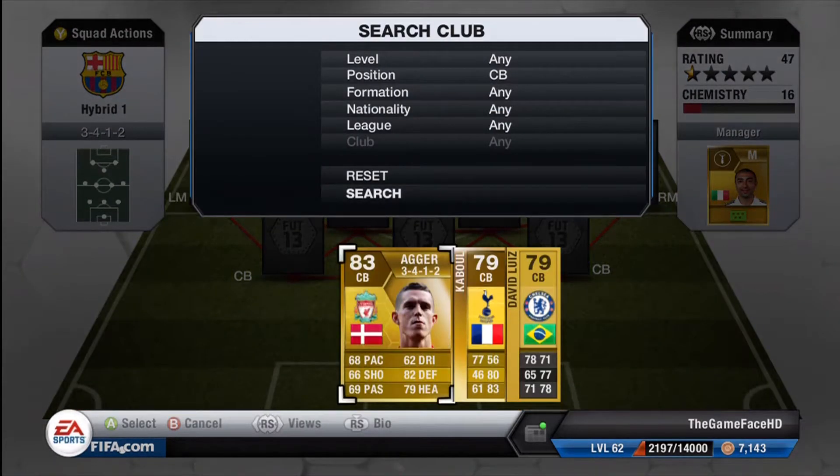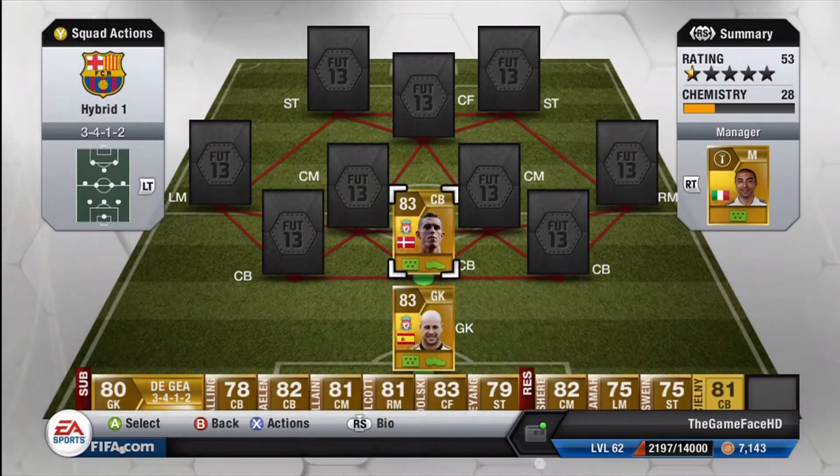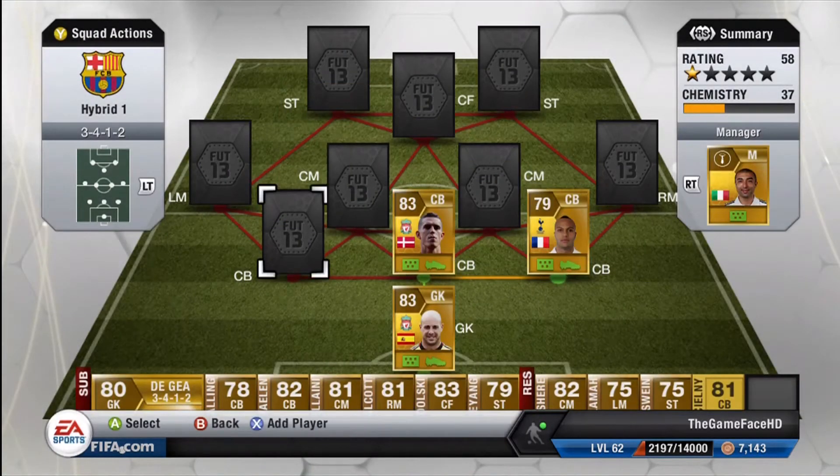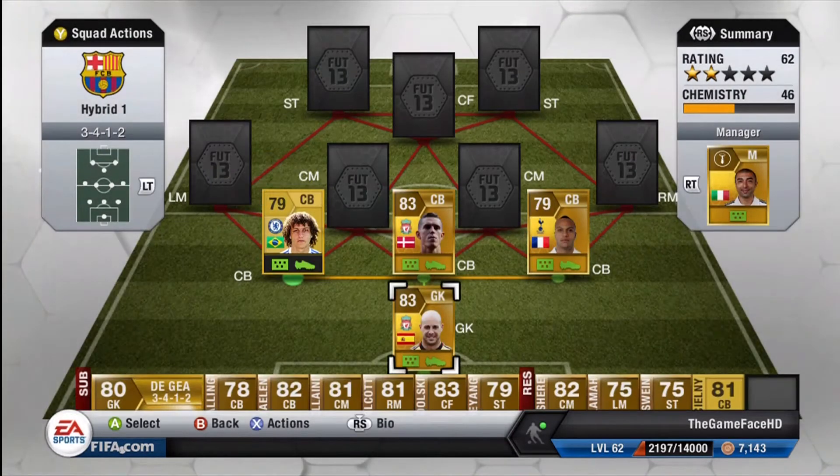We're just going to be putting the players in. We do have Pepe Reina in net, Daniel Lager as our first centre back, Kabbalah as our second centre back, and David Luiz as our third centre back.